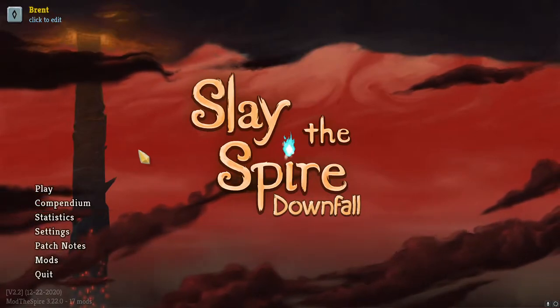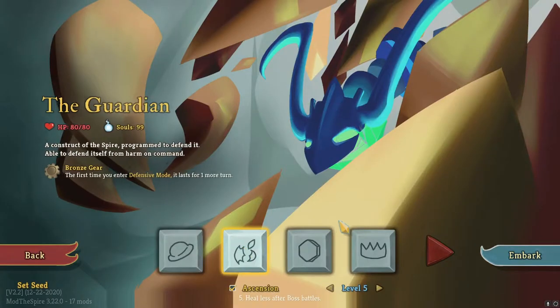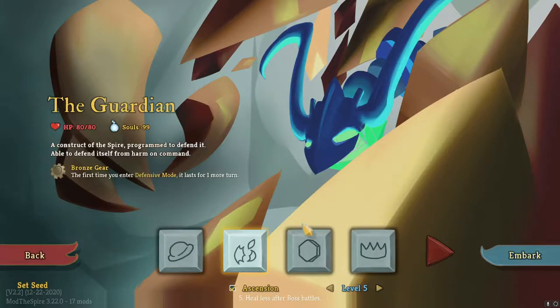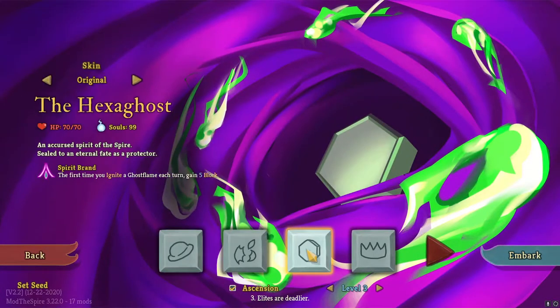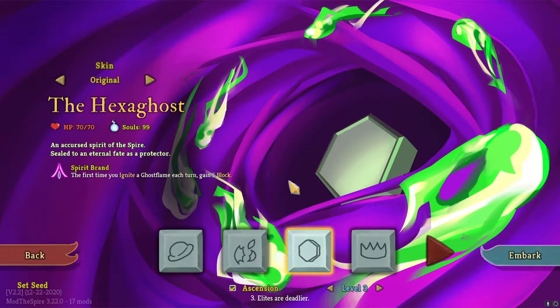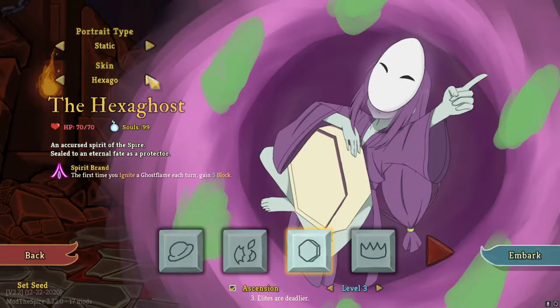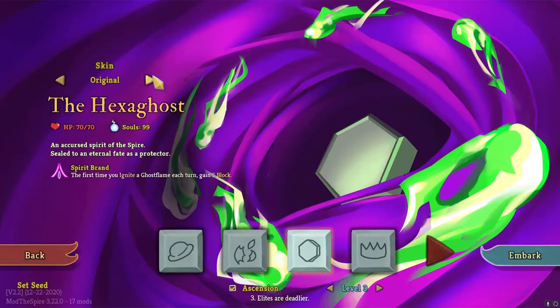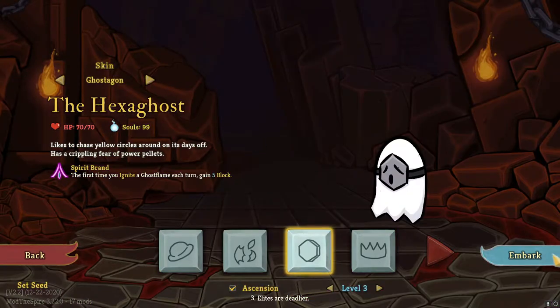What's up guys, we're back here and we are going back into some more Slay the Spire Downfall. Last time we played the Guardian - I think I called him the ContraDuck by accident. This time we're gonna play the Hexaghost. I was looking at the new skins and I think I'm gonna go with the tiny ghost skin because it sounds pretty fun.